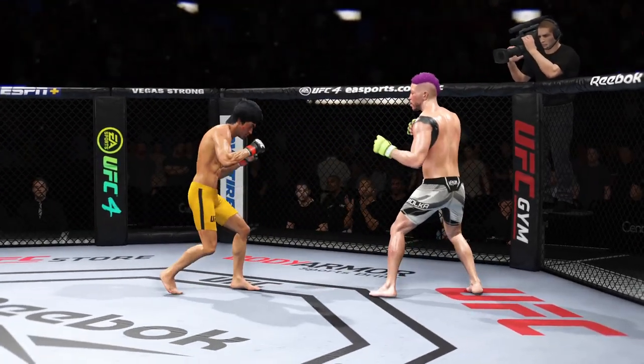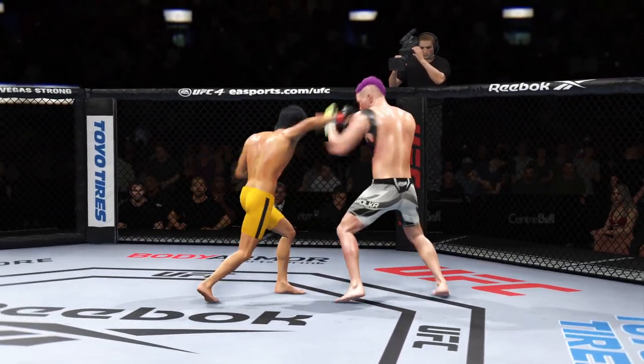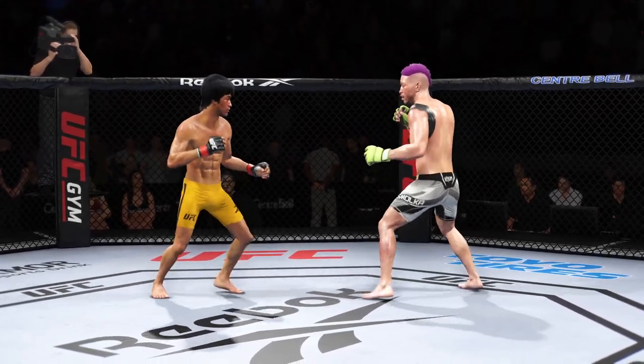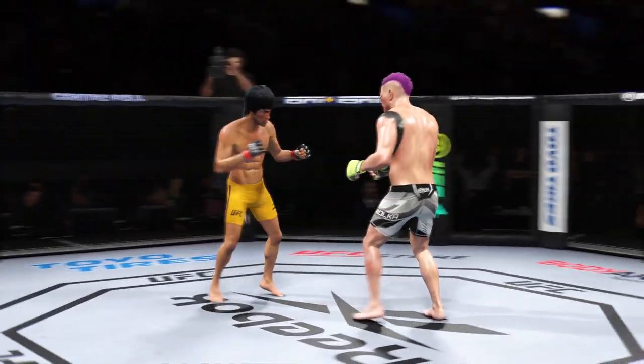Right hand punch from the clinch — he connects with a punch there. Boxing, boxing, boxing. Taller fighter landing a knee to the body. Uppercut. He has a commitment to kick it tonight, and it shows.